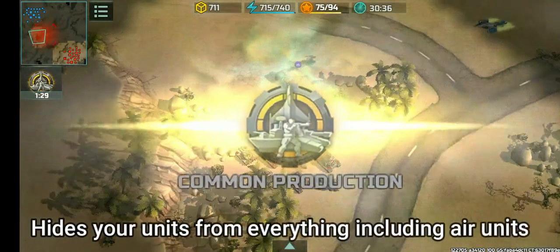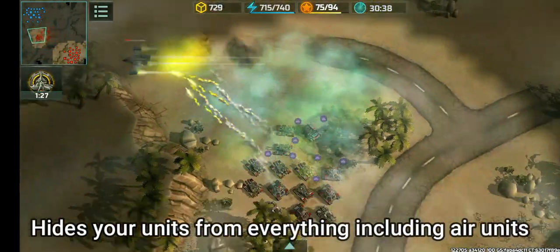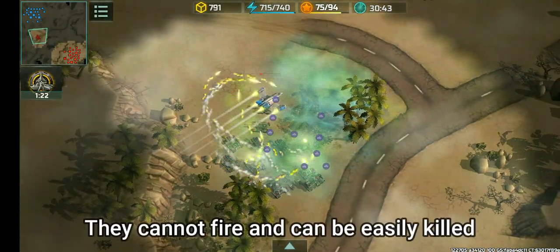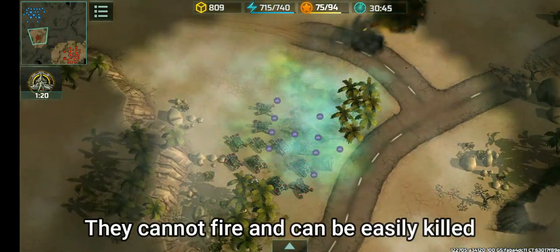Their function is to hide your units from everything, even air units. They cannot fire at anything, but they can be killed easily by everything, so make sure to protect them at all costs.